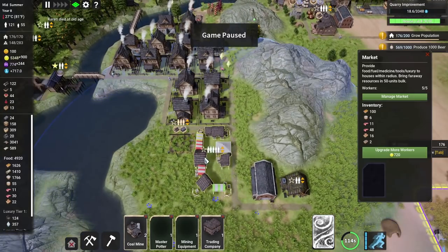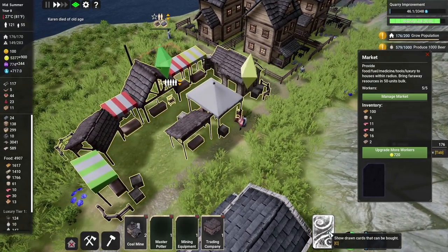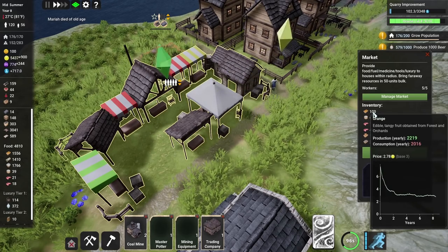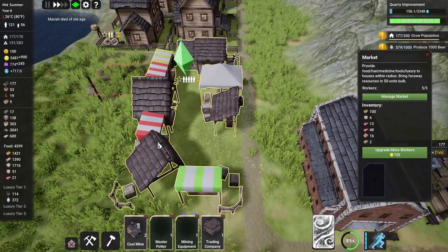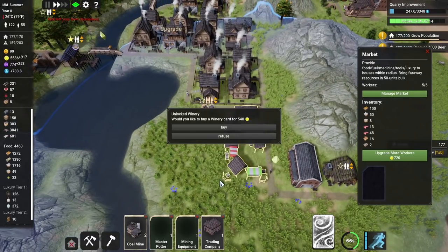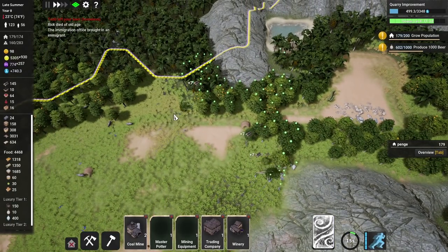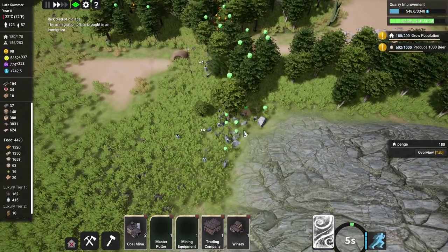Do we just knock down the market? Are we sure it doesn't work? It looks like it should work — people are bringing stuff in, we just don't know if anyone ever takes anything out again. It would be a shame if they loaded this up with all that food and it just sat here unable to be accessed. Maybe we'll just leave one market down here on its own. We've unlocked the winery — I'll buy a winery card, why the heck not.